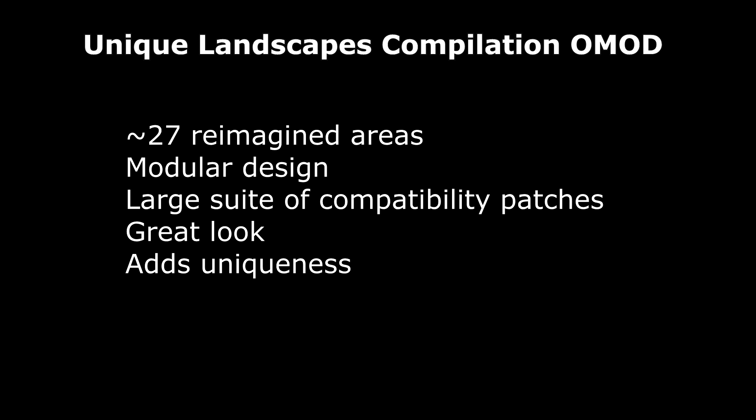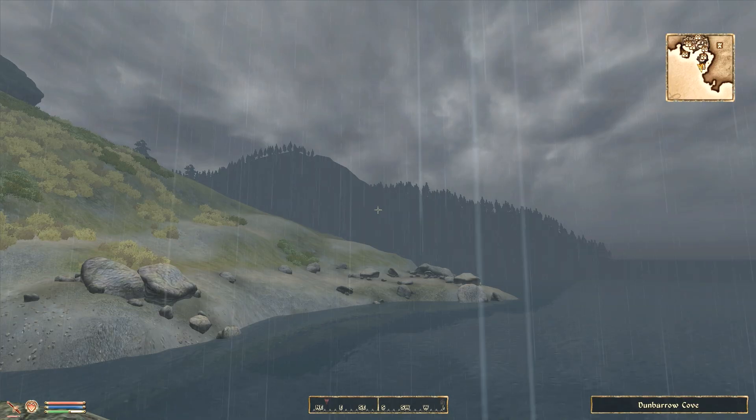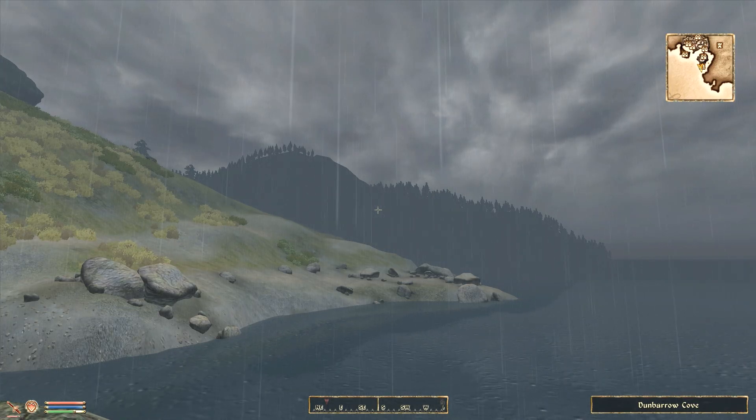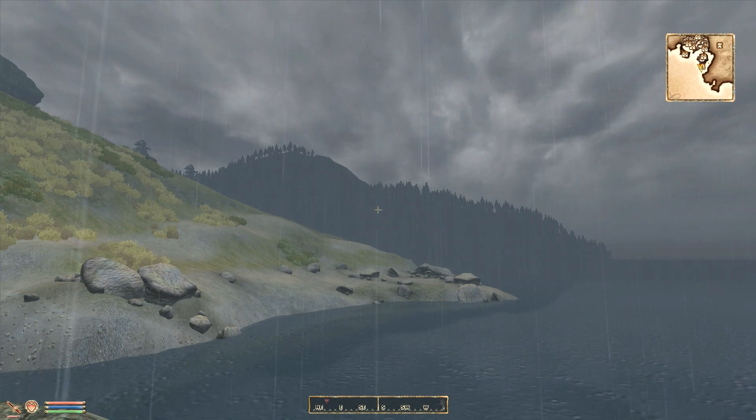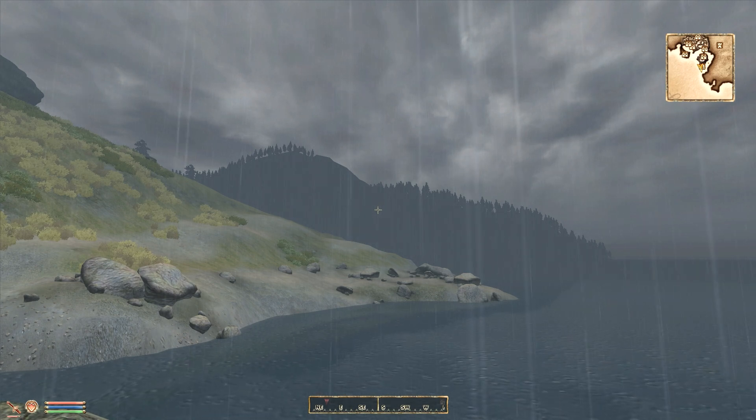Another thing about this mod is that it has a large suite of compatibility patches on a separate page on the Nexus — there'll be a link in the description for that — and it's compatible with a lot of different mods so it doesn't cause too many problems. It adds a nice, great unique look to some of the areas. The areas are designed to look very natural and fit within the game, and that's one of the reasons that I love this mod. I have three specific drastic examples that I'm going to use to show off the mod and try to convince you to download it.